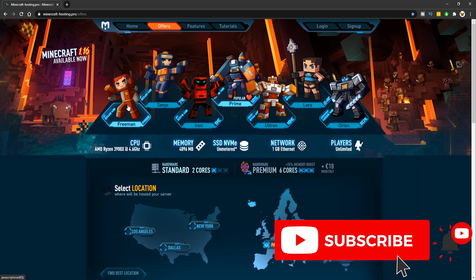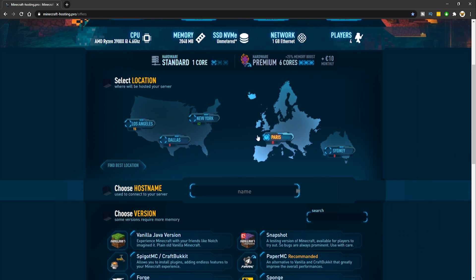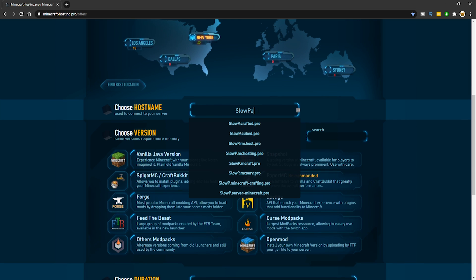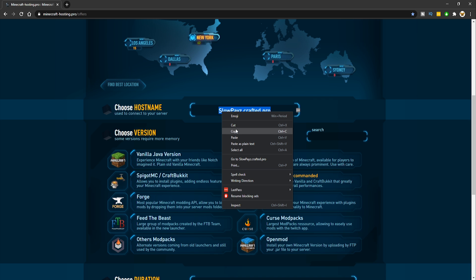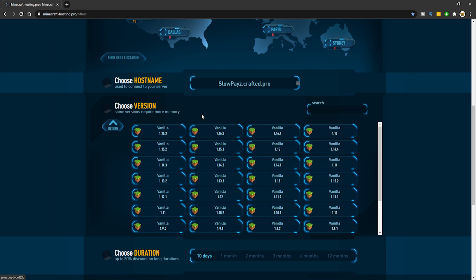For number one we have MinecraftHosting.pro. Click the link in the description, go to their website, and click on free plan. Once you click that, scroll down and select the location you'd like your server to be hosted at. Then enter a host name — I'll put Slow Pace again. This is your IP address, which is how you'll join your Minecraft server.